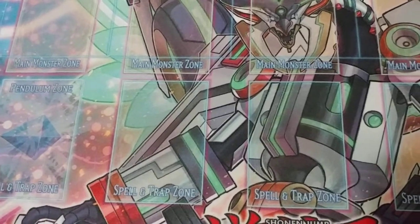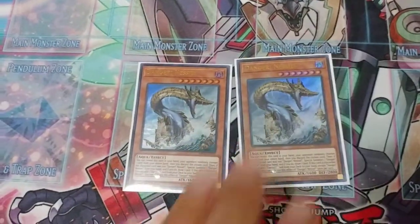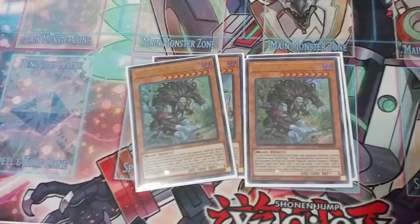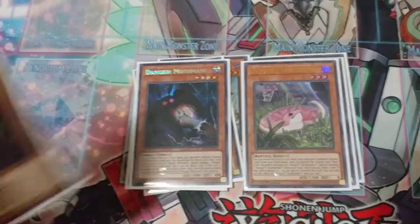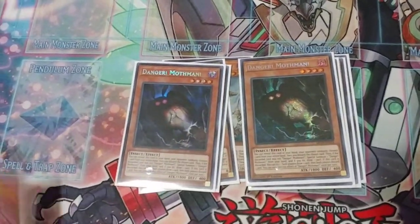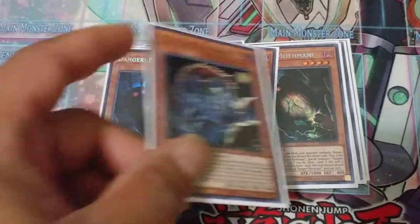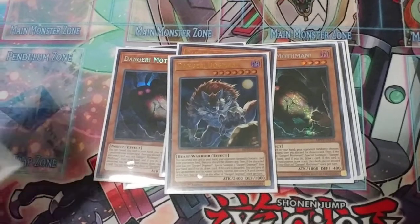Getting into the deck profile — you already know what they do, so it's just going to be what I have. 2 Nessie, Dangers are Shaddolls that draw off their special summon. 2 Bigfoot, 2 Tsuchinoko, 2 Mothman — I was thinking 3 but 2's good. Just 1 Thunderbird to possibly pop a set card, and 1 Dogman to shrink a bunch of my opponent's monsters if I need to.